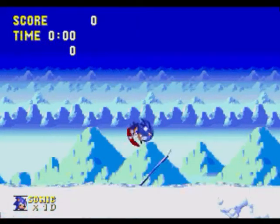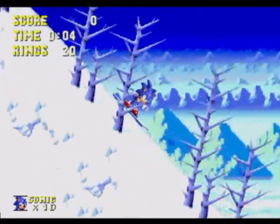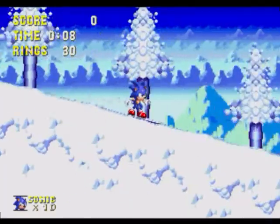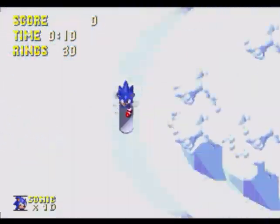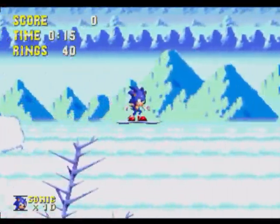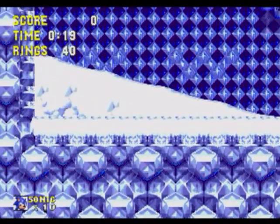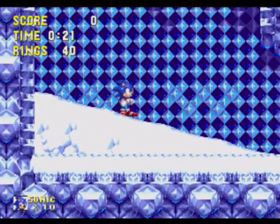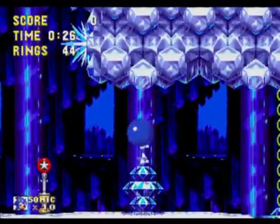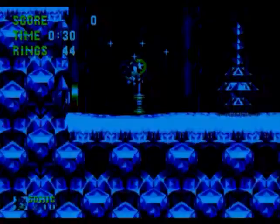Hey guys, welcome back to part 4 of the Sonic the Hedgehog 3 playthrough. Today we're going through Ice Cap Zone, and Sonic is skating on a snowboard. You're not doing anything for this set piece — it's pretty short but I think it's pretty cool. It adds a lot of personality to the game. This is the ice zone of the game, the first dedicated ice zone in the series, I think.